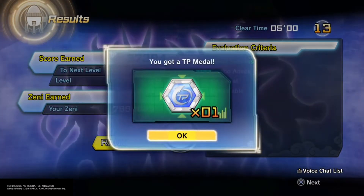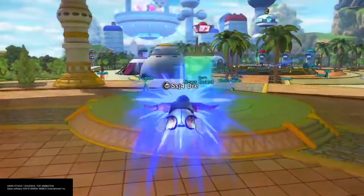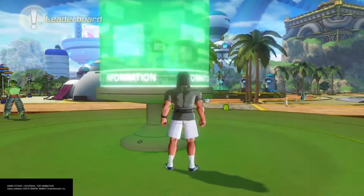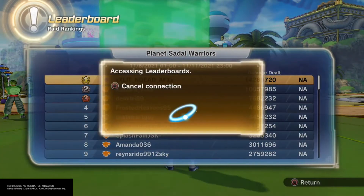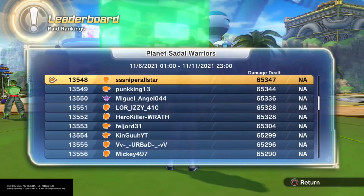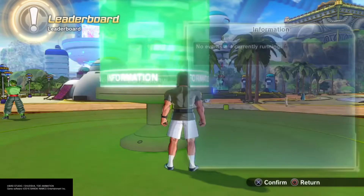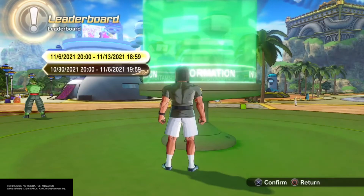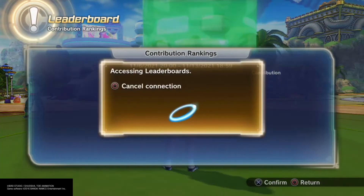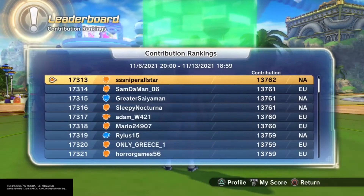The results screen also shows the top three people who did the most damage. Keep in mind how little damage I did — my attack rating was only 23. But my damage dealt on the leaderboard stayed the same. News flash: to decrease your damage dealt ranking you need to do more damage — the way to do that I'll explain shortly.